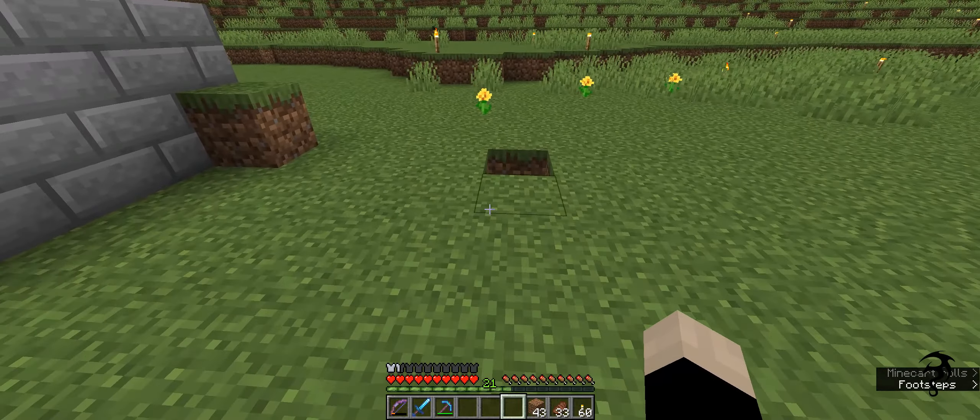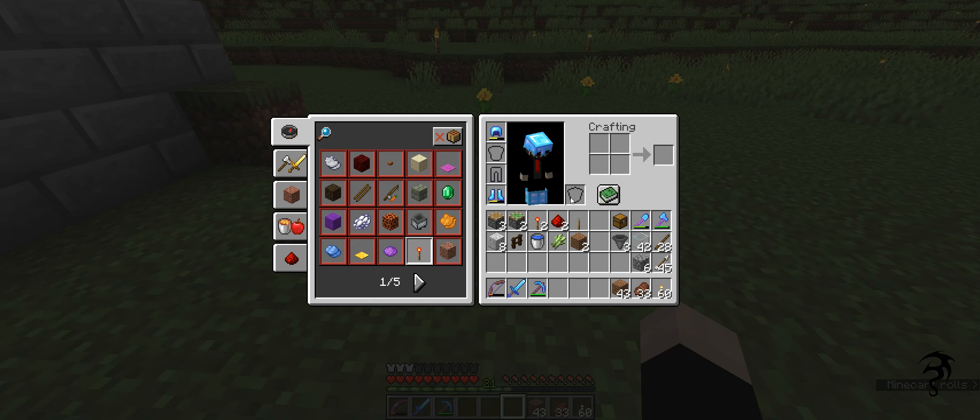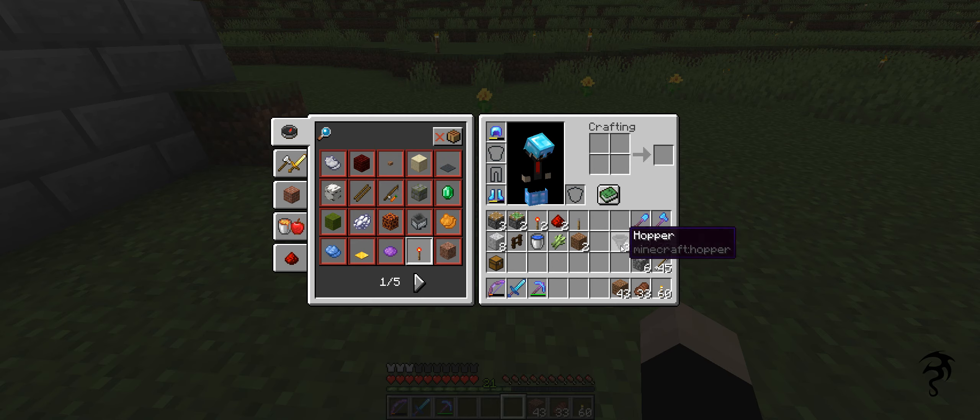Now I heard this is called zero tick, but I've also been told that is not the right term — it is just the term that stuck. What I'm going to call it is an industrial sugarcane farm. I believe the very original one was invented by a person named iMango. If you look up iMango sugarcane, you'll be able to find his video.